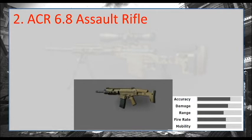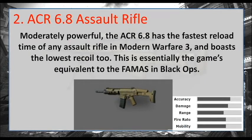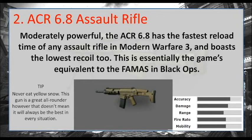At number two it's the ACR 6.8 assault rifle. This is a great all-round assault rifle. Moderately powerful, the ACR has the fastest reload of any assault rifle in Modern Warfare 3 and boasts the lowest recoil. This is essentially the game's equivalent of the famous FAMAS in Black Ops. I'm not really a Black Ops fan, but it's a good game though.